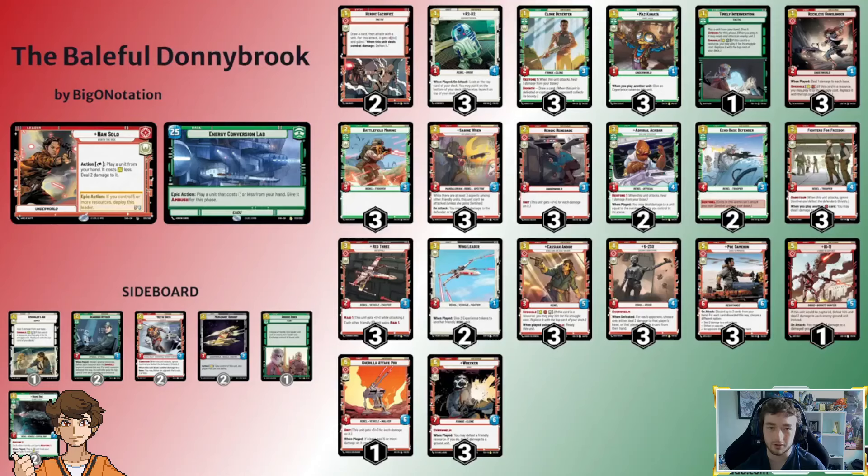The one change I made was replacing the third Home One in the sideboard with a copy of Two Sides. I'm slightly biased toward this card — it reminds me of my favorite Yu-Gi-Oh card — but I genuinely think it's very strong in this deck as a one-of. It's not a unit so it doesn't fully play into what the deck wants to do with swarming the board, and you can't use it with the Han leader skill, so there are diminishing returns beyond one copy.